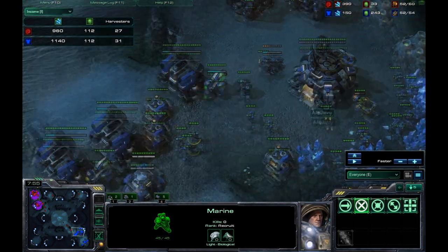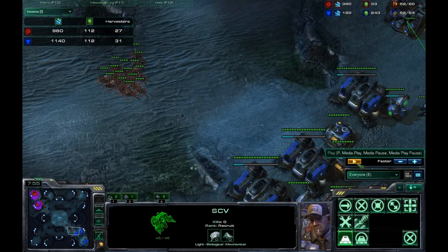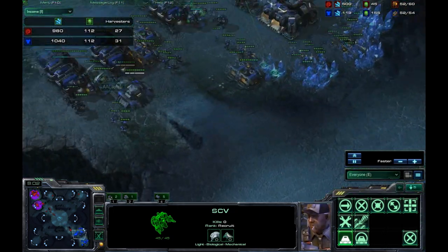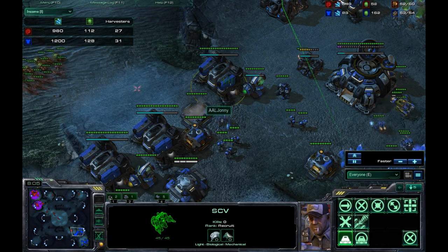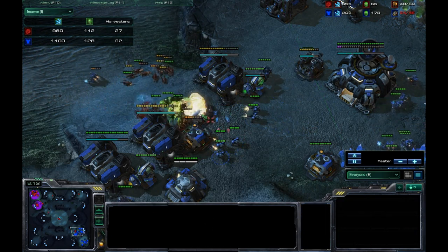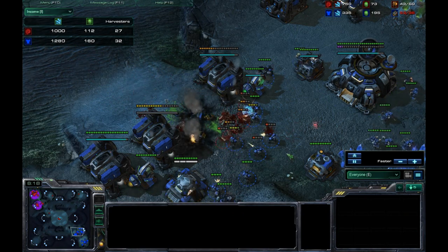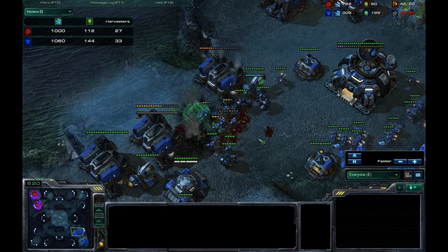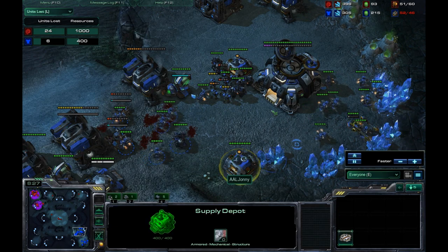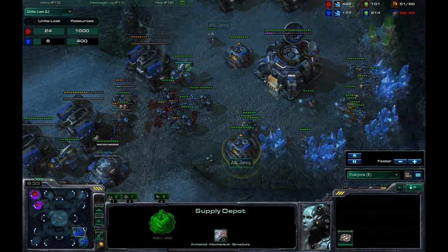I spread out my units a little bit — I could have done a better spread. He's going to need to kill a lot of SCVs, at least five or ten, to stay ahead. He instantly tries to take the opportunity: I see the lings, press R to lift up the supply depot, and he runs his lings inside — not really causing that much damage. Looking at units lost, he's slightly ahead and he has supply blocked me, but because of Terran Ingenuity I can just drop a supply depot down.